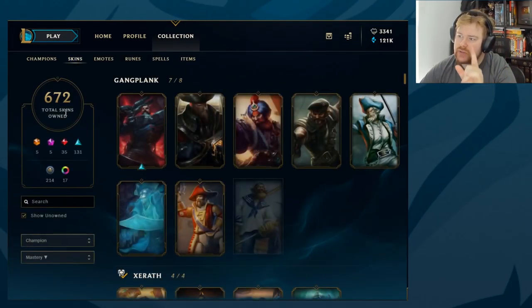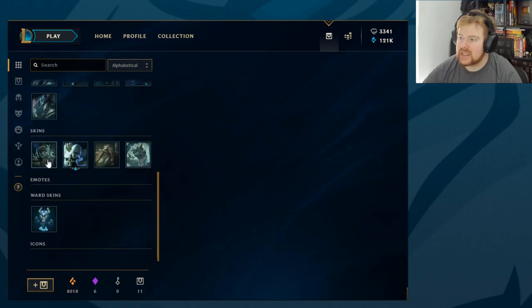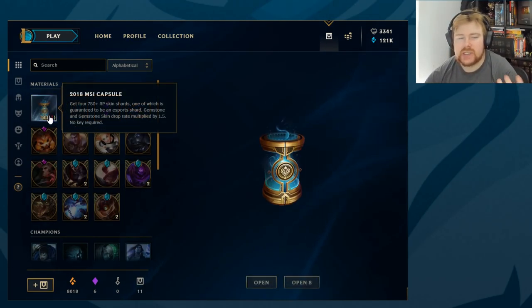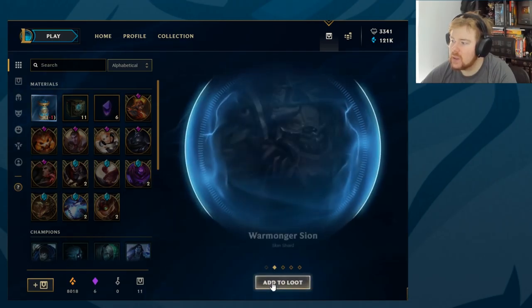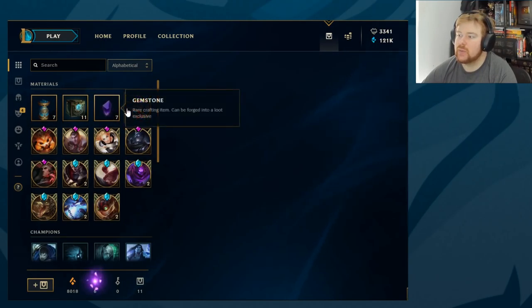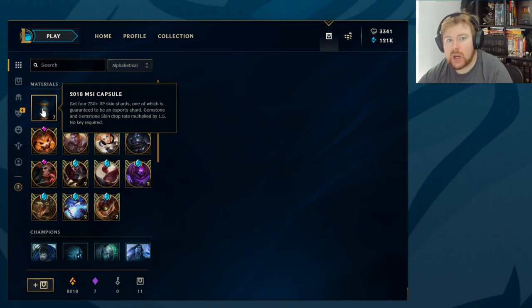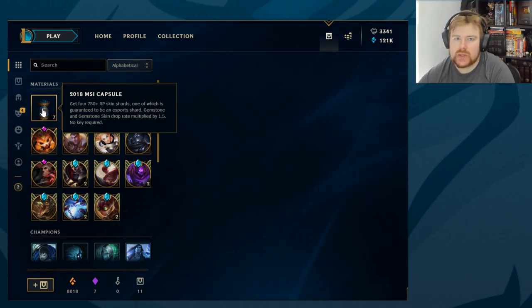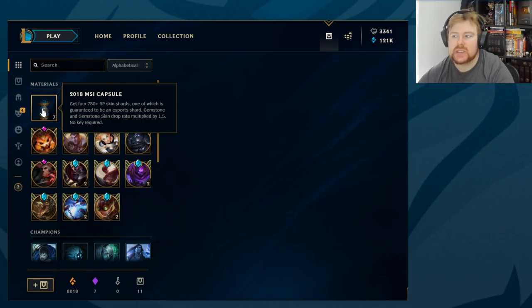The first one is a Dragon Slayer Pora ward and 150 tokens — kind of a dud for the first one. The second is a Prehistoric Cho'gath. Just to remind everybody, we'll be doing re-rolls at the end of the video. I know a lot of people groan when I re-roll stuff, but just so newer viewers know: my main account has 672 skins, so I own most of what we're going to get. I own that, that, that — I only don't own the Cho'gath. But when you re-roll skins, you're guaranteed to get stuff you don't own. The first capsule gives us Elderwood Hecarim — an epic — Warmonger Scion, Samsung White Singed, Baker Pantheon, and a gemstone. We are now three gemstones away.